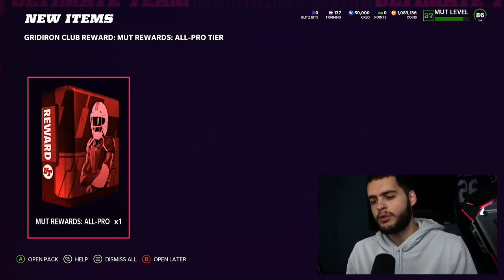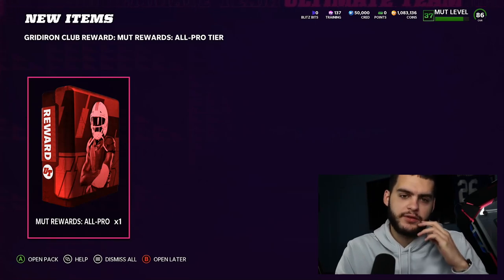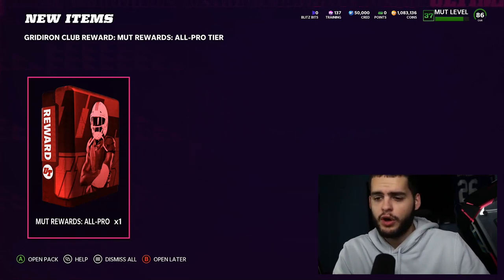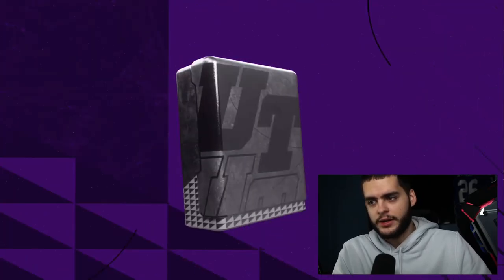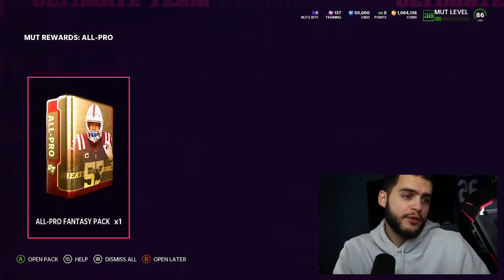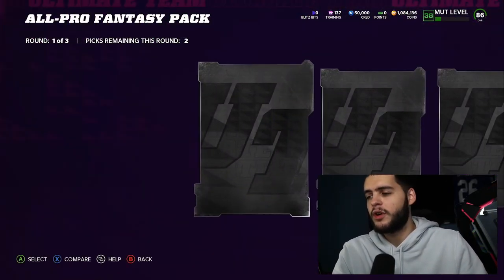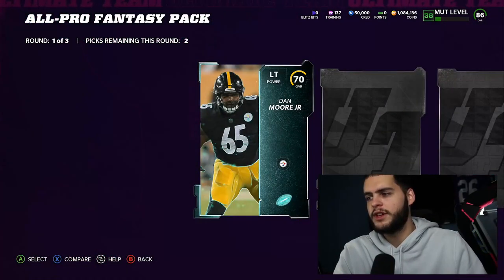We have the MUT rewards All-Pro tier. I'm not a big pack guy so I typically haven't gotten to Legend tier yet — I'll be there pretty soon. Let's see what we've got. I was going to open them separately but figured I'd save it for the video. All-Pro Fantasy Pack — the legends just went live so it is possible to pull them from here. Will I pull them? The odds are incredibly low, probably.